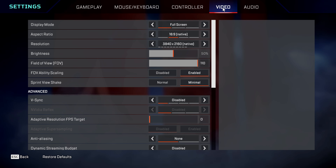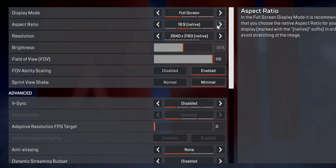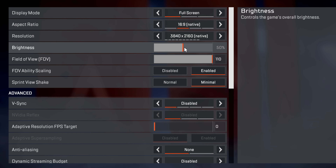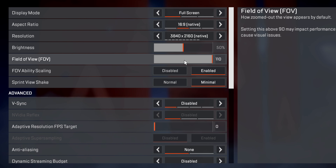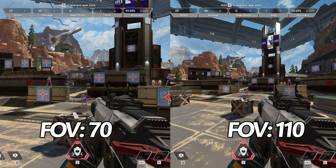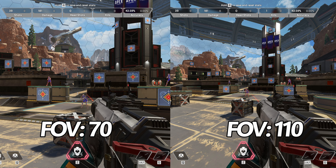Once completed, head over to the video tab found at the top. Before we jump into the presets, there are a few options we need to set up unique to your system. First of all is your display mode — in nearly all cases you'll want to be going with full screen. Aspect ratio should be set to whatever is listed as native, which will typically be 16x9. Resolution, I'd recommend keeping at native for now but we'll come back to this later. Brightness is complete personal preference. Field of view has pros and cons to both high and low values, but I prefer to use a higher field of view in this game, so I go with 110.